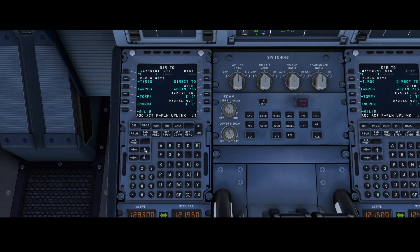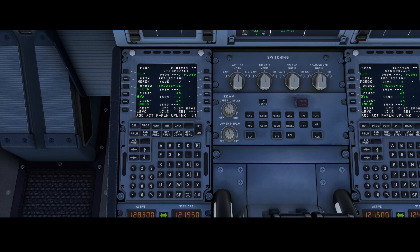We're almost there — here is MOROC. I simply select it and then choose 'temporarily direct.' What will now happen is that it will insert a temporary beacon inside my flight plan, and after that it will simply continue using the flight plan which I already configured using SimBrief.